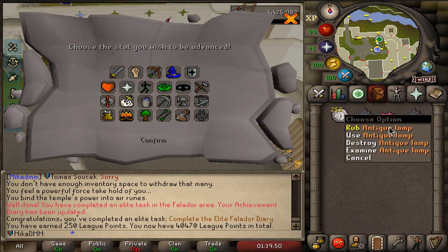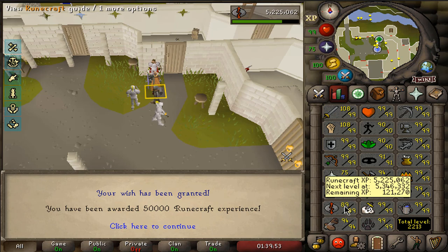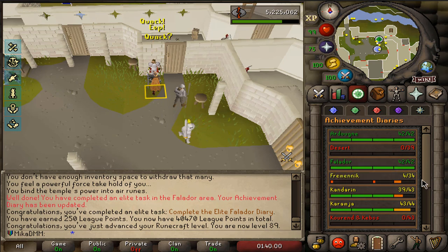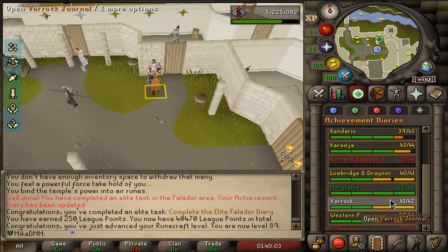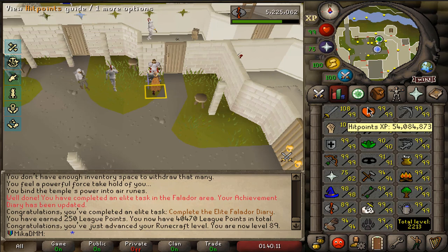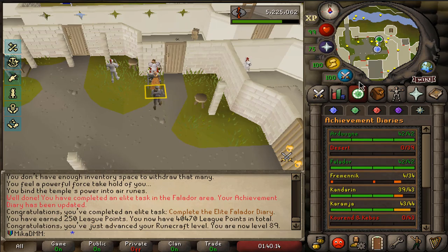We're gonna rub this antique lamp and put it into Runecrafting — 89 Runecrafting, almost 90. There it is, beautiful — another diary fully completed. And yeah, we can get Lumbridge fully completed, Varrock fully completed in just a moment here. Western Provinces I cannot complete, and Karamja I'll be able to complete when I'm 91 Runecrafting. So very, very soon I'll have all Elite Diaries done.